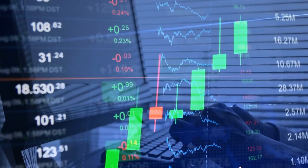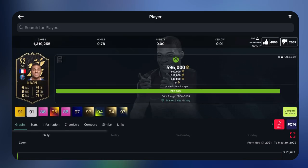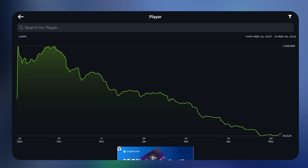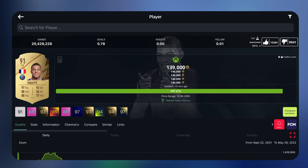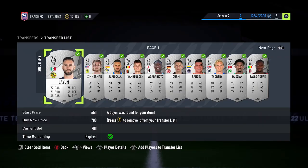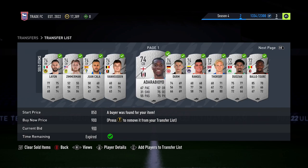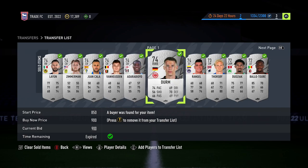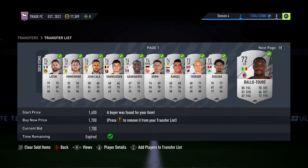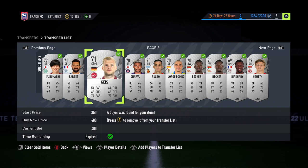Learning to trade can be difficult because it's the only way to make coins within FIFA that EA doesn't educate you on. They introduce you to the transfer market to buy and sell players, but they're both done separately — it's not a tutorial on how to buy and sell players for profit. The best way to learn is to look at others within the community, though some are reliable and others not so much.